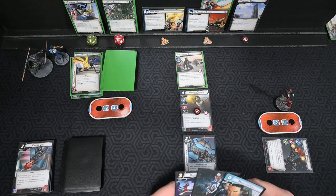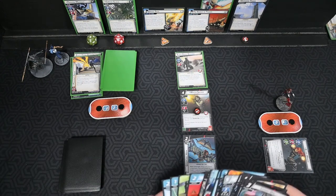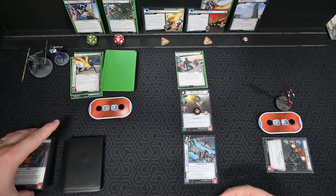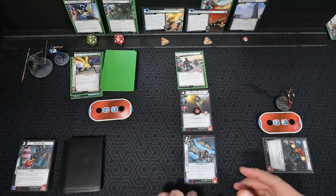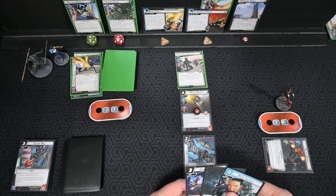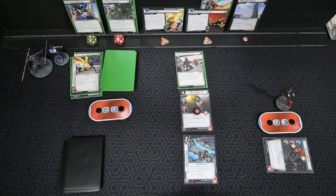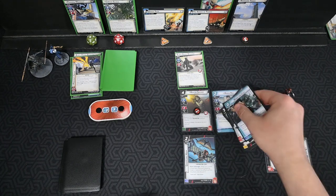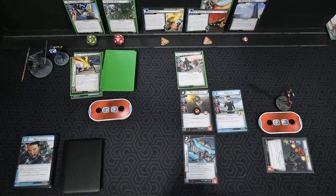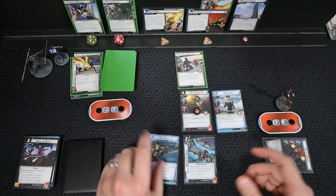We could Dance of Death here, or Make the Call to get Maria back. We think Maria is the better play. Hanging onto Dance of Death, we use Make the Call — Maria comes back and we draw a card: the Triskelion. We decide to put it out since we can afford it.